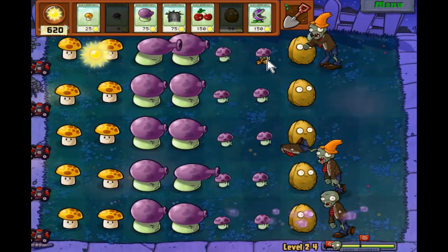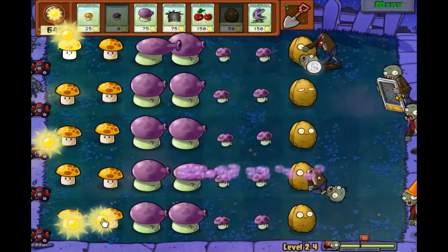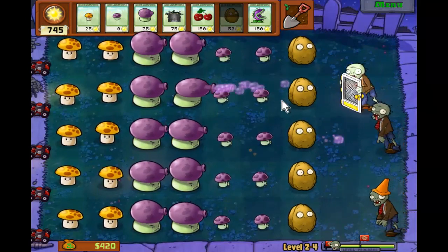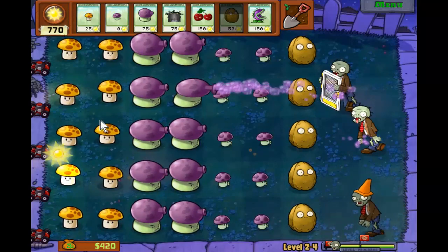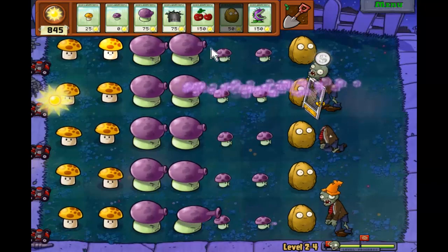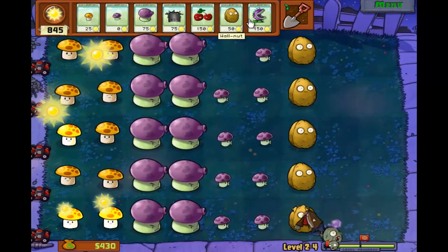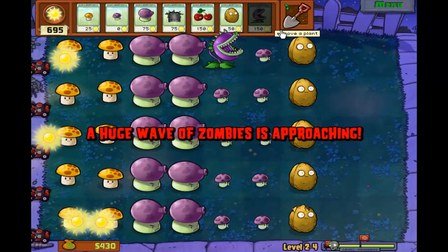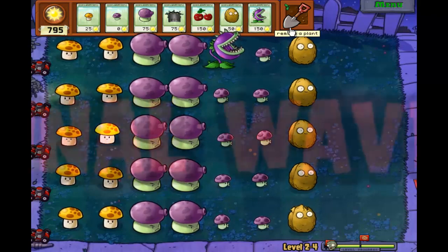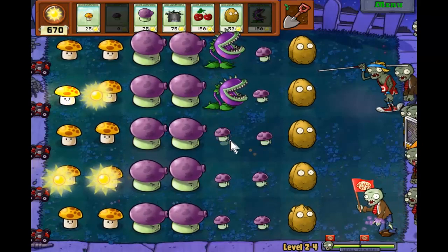I think next level is going to be a minigame level. It's usually like the minigame is at the fifth level, the boss level is at the tenth level, and then in between you have just these normal skirmishes. It's all about getting creative with your plants and how you use them.